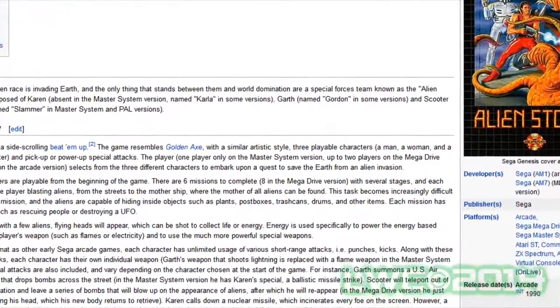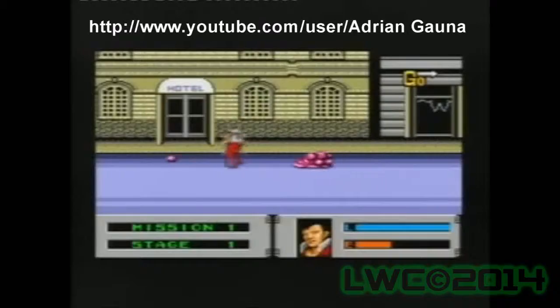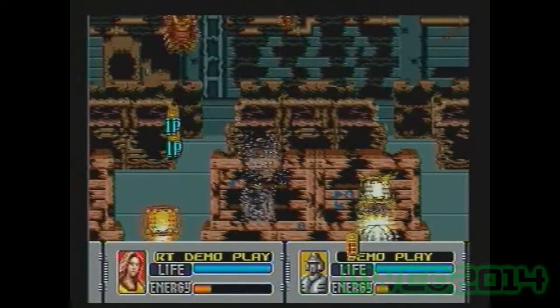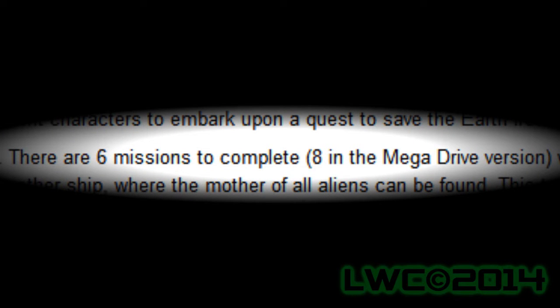Also, looking up the details online, there are some interesting facts between the different versions of the game. In the Master System, you're only allowed one player; the Genesis or Mega Drive, two players; and in the arcade, three players. Also, the Genesis or Mega Drive has eight levels instead of six.